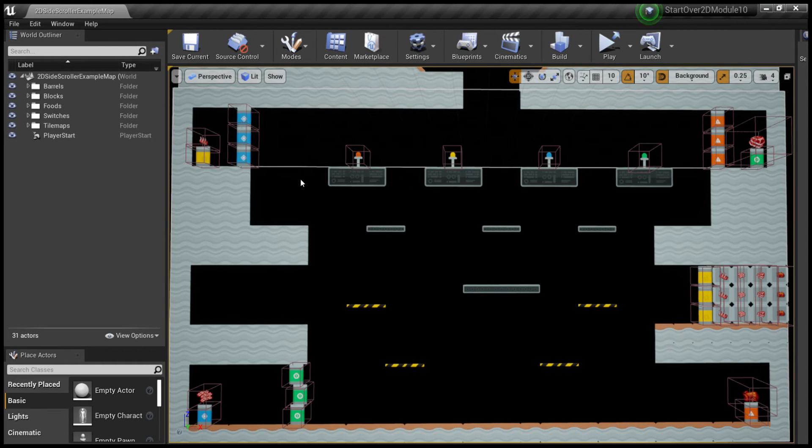Hello, it's Andrew. I wanted to explain how this game is made and is working. This is the Module 10 assignment for Unreal Engine, creating a 2D platformer.